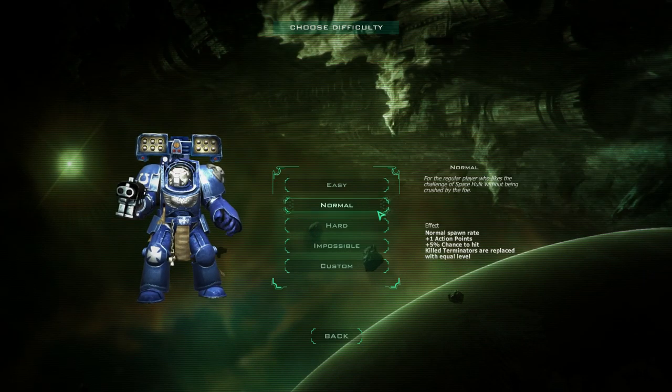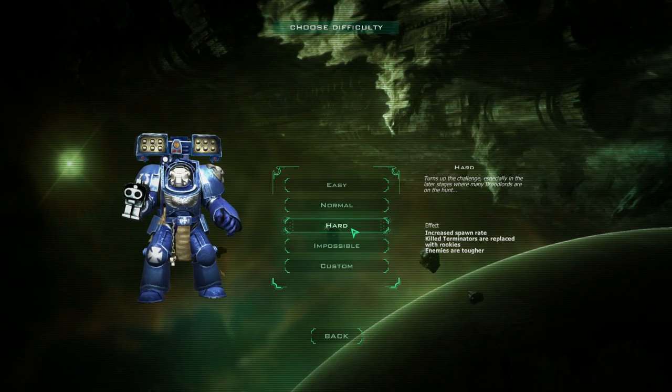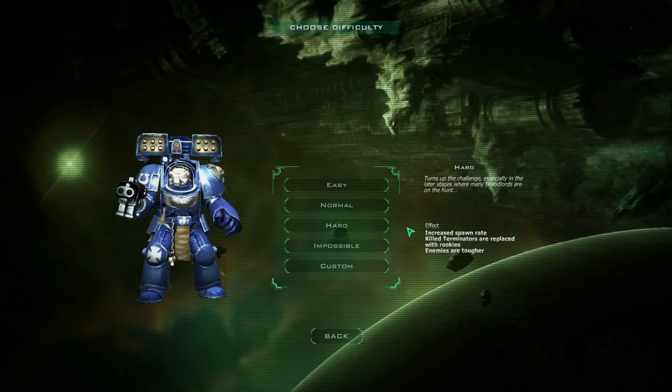So I'm going to pick these guys and put it on normal — normal spawn rate, chance to hit. 'Killed Terminators are replaced' — that doesn't seem overly fair. We'll put on higher; that seems more realistic, that if one of my guys gets killed they get replaced by a non-veteran. So let's get this started.